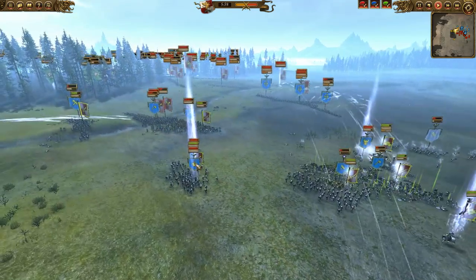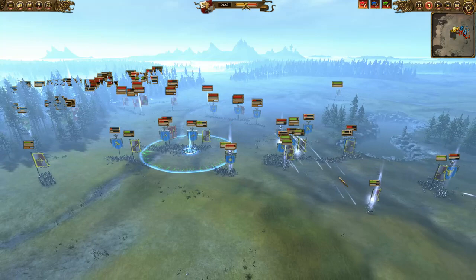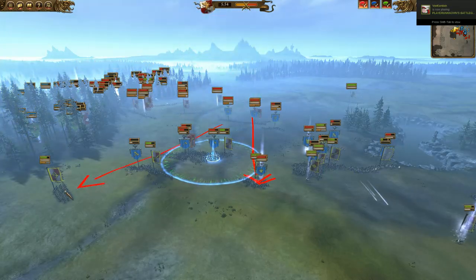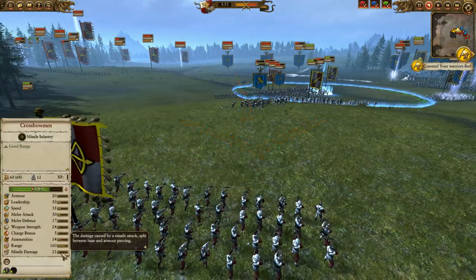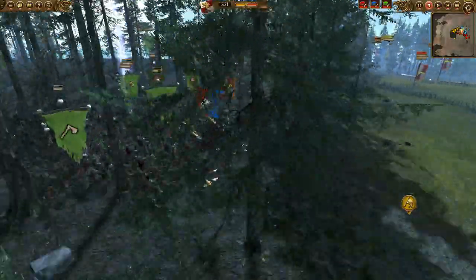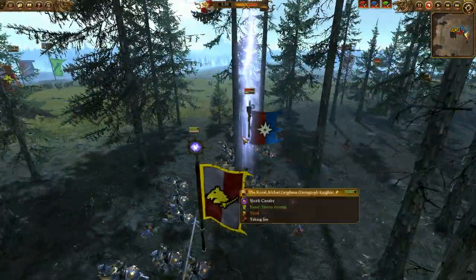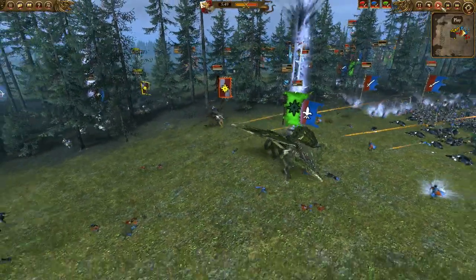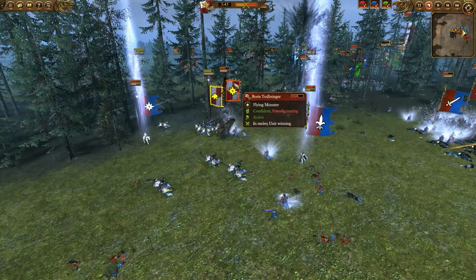Boris is going to come in against the runesmith. The rangers have free range of the battlefield, picking at my jade wizard. I would have liked them to shoot into the spearmen or crossbowmen instead since they're shooting at heroes. I've moved them to the side to shoot in against the hammers — not great armor piercing but hitting the flank is the best they can do. The glade lord is in danger and that simply can't happen, so I swarm Boris in with their huge anti-large — a ton of damage on that charge.